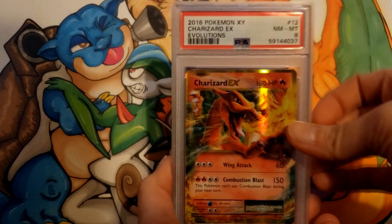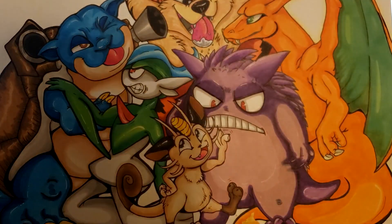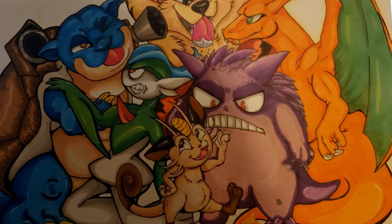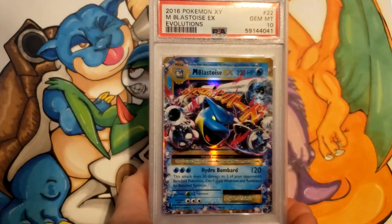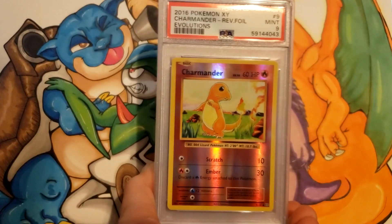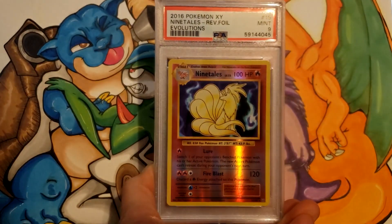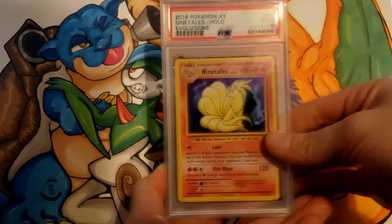Charizard EX from Evolutions, an 8. Venusaur EX, a 9. The Mega Charizard EX also got an 8. Blastoise a 9, but Mega Blastoise got a 10. Reverse Charizard from Evolutions, a 9. Charmander Reverse, a 9. Charmeleon an 8 — bummer on those. Ninetales Reverse got a 9, and the Ninetales Holo got a 9.